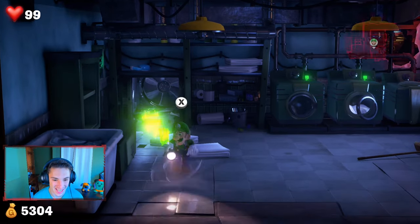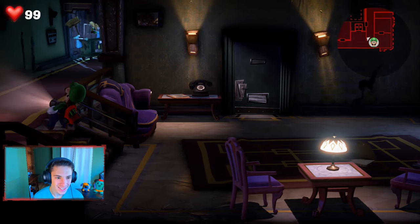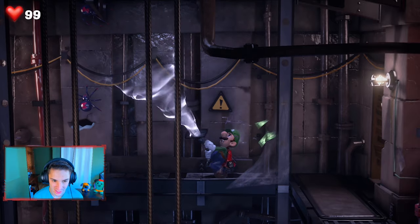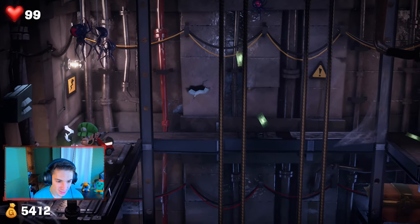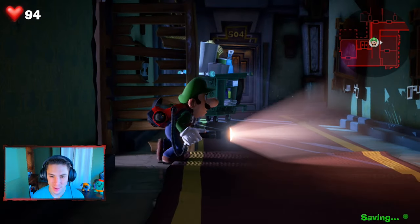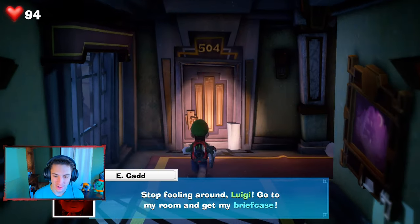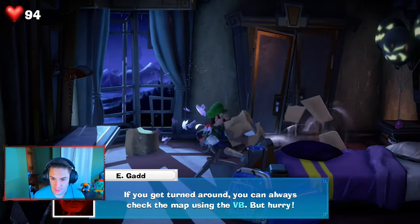We start heading down the hall to find that briefcase. There's a little thing here — let's open it up. We find a secret door with spiders. We collect the gold quickly and note we'll come back for a gem we can't grab right now. Some ghosts are moving stuff around. We explore all these rooms, searching for the briefcase. Professor E. Gadd calls: "Go to my room and get the briefcase!" We're searching all the rooms for it.